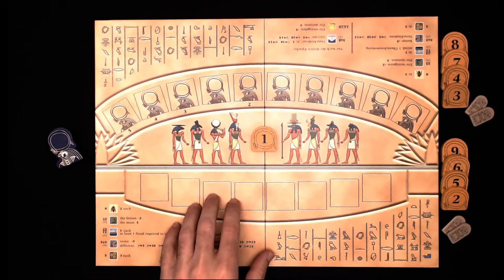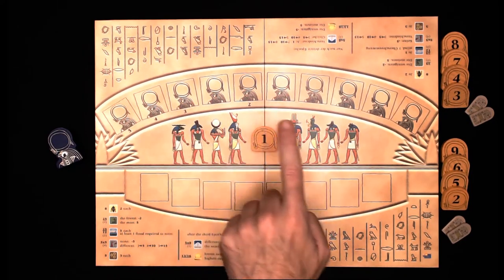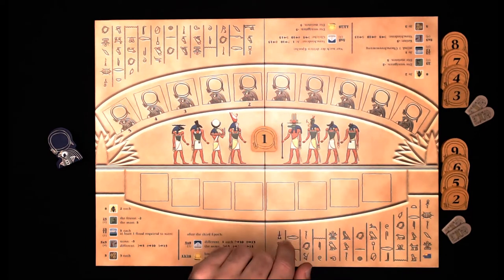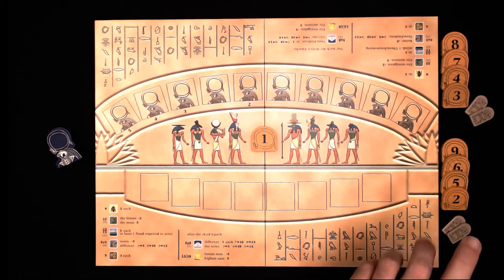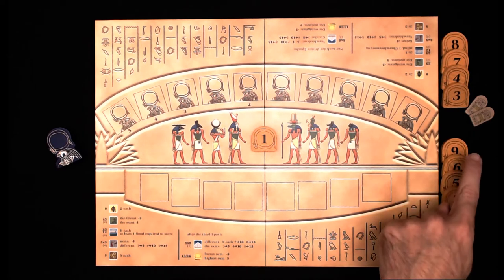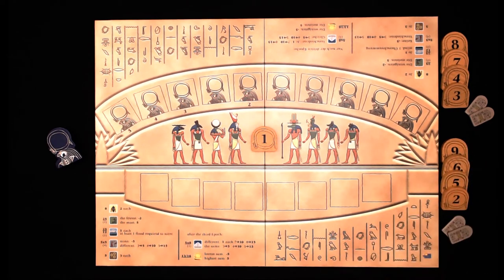Here we have the game board, the auction track, the Ra track, and the sun that goes in the middle. Here's the Ra figurine. All the different suns are sorted by a chart in the rule book per player count — this setup is for two players. We also have victory point tablets here. Each player starts with 10 victory points.